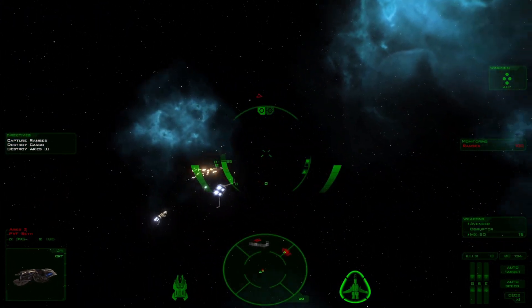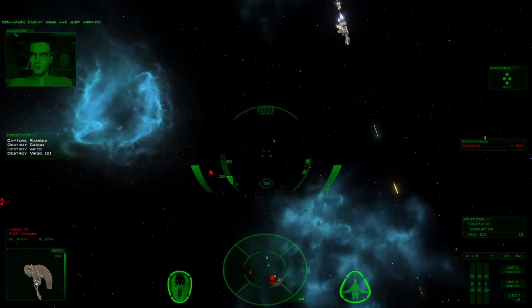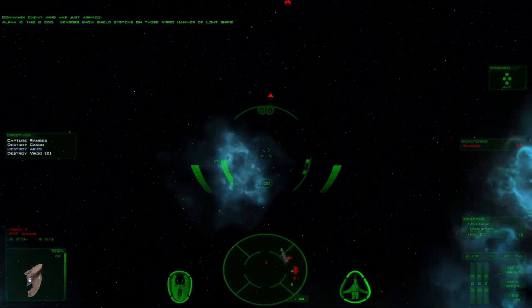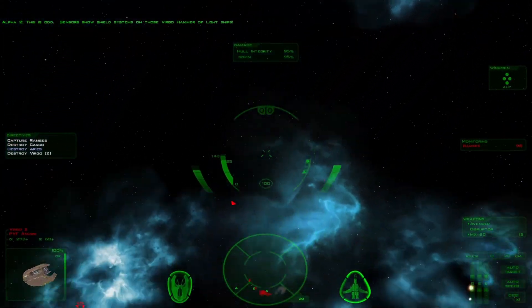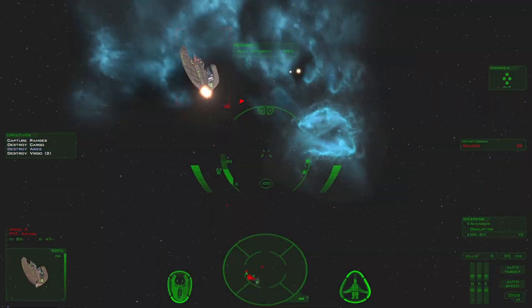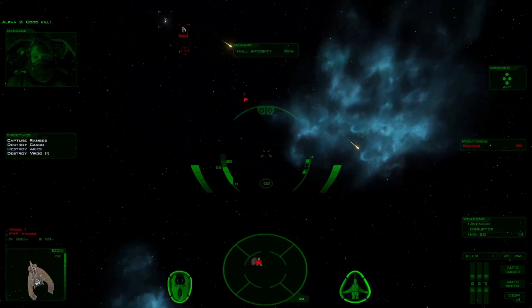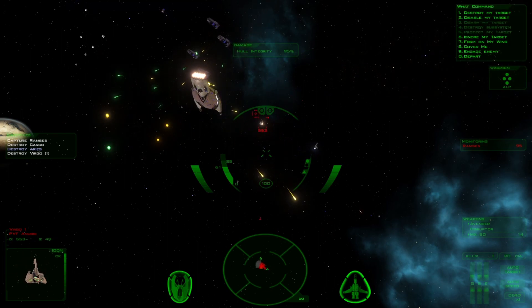Match the speed. It looks like those guys have them. Enemy wing has just arrived. This is odd — sensors show shield systems on those Virgo Hammer of Light ships. They did actually get shields technology going. So shields don't stop collision courses — got it. Go ahead and match your speed. Take a missile. Good kill. Thanks.